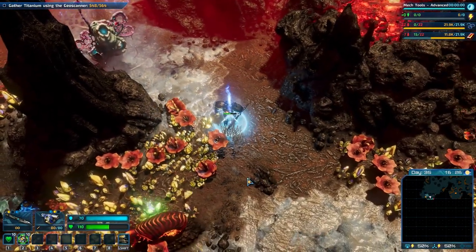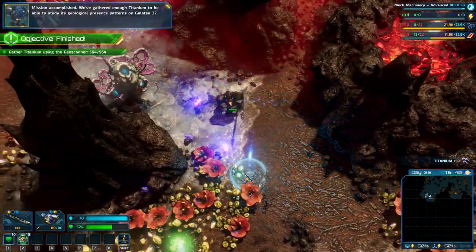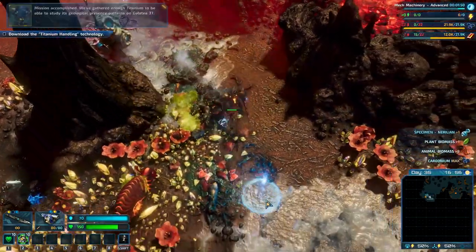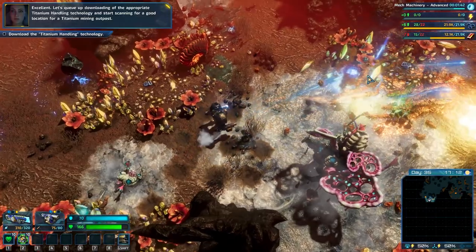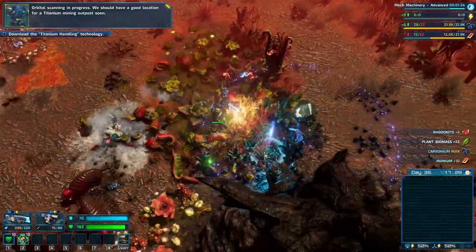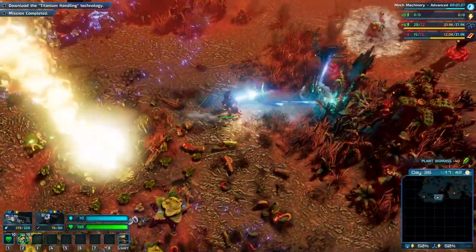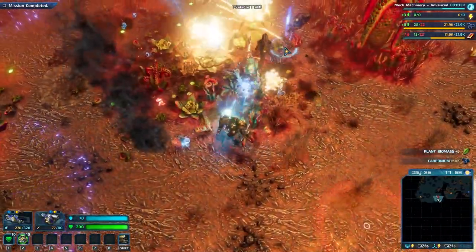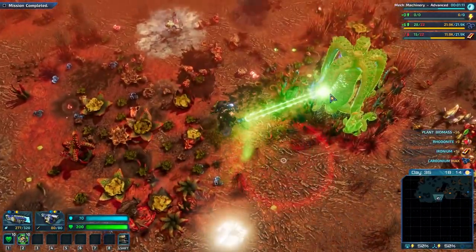Perfect - we get mech tools advanced. Mission accomplished! We've gathered enough titanium to be able to study its geological presence patterns on Galatea 37. Let's queue up downloading of the appropriate titanium handling technology and start scanning for a good location for a titanium mining outpost. Orbital scanning in progress - we should have a good location for a titanium mining outpost soon. It doesn't look like we've got it yet unfortunately. It seems I don't get DNA by breaking all these plants - which means I do in fact have to scan them.